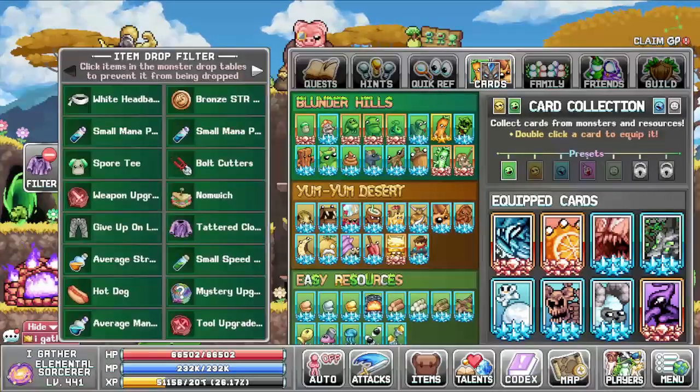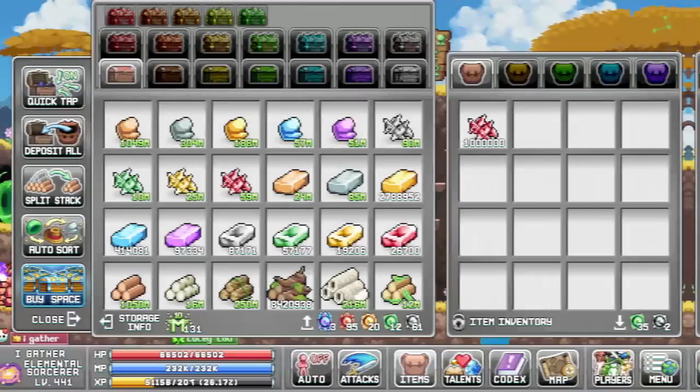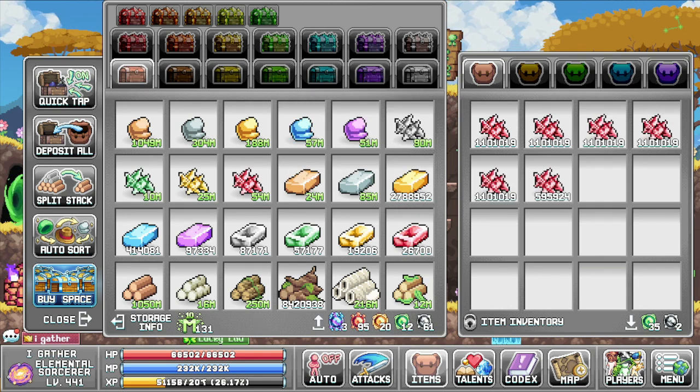First of all, we have more filters so we can filter out those drops you don't want during farming. He also added a split stack option which enables you to get the total stacks. So if you carry 1 million per stack, you can request 5 million and it will split all these stacks into 5 stacks.